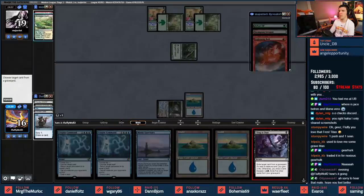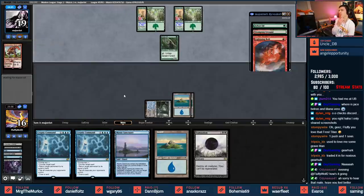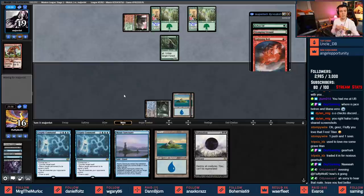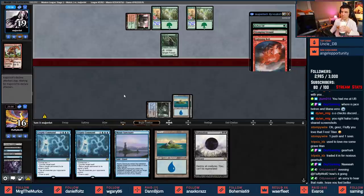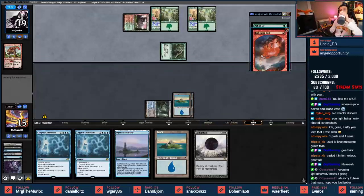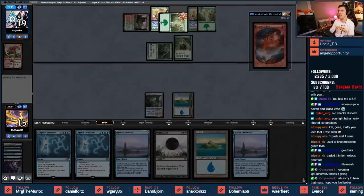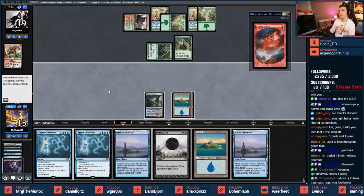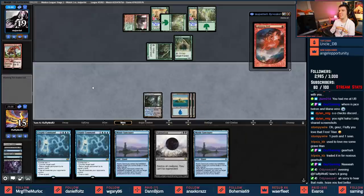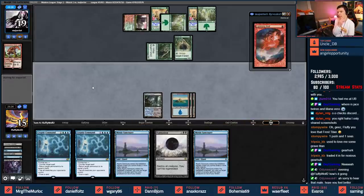Cling to Dust to draw - Damnation is not bad. Pretty simple turn here, not too afraid of anything. Stomping Ground comes in tapped for opponent, they tap with Arbor Elf. I like that they've split their elves because we have Cryptic Commands to bounce them. I'll play Island and pass - I could use Cling to Dust but it would only gain life right now, which isn't what I want.